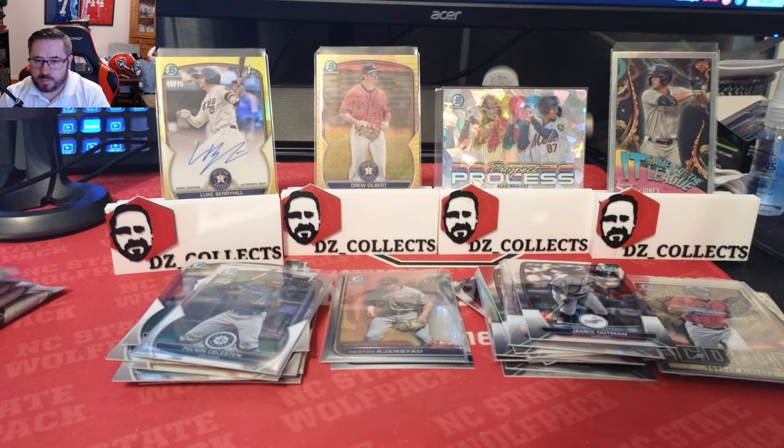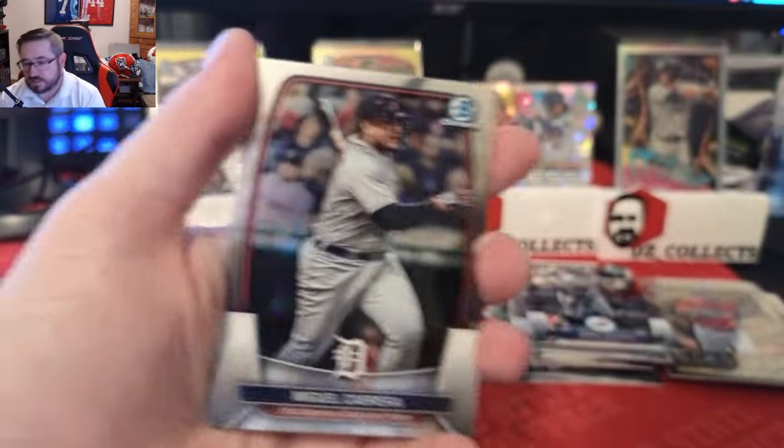The Prospect Process is one in 12 packs, so about one per box — really cool. It comes in atomic refractors with three variations: atomic, orange, and super refractors — only three parallels for that card.